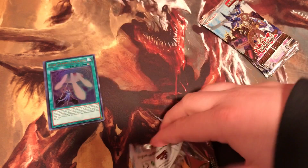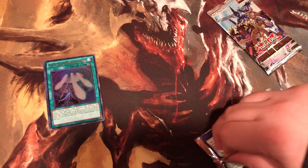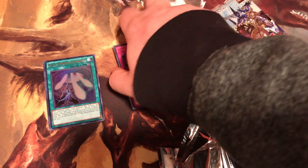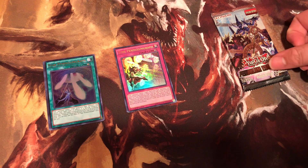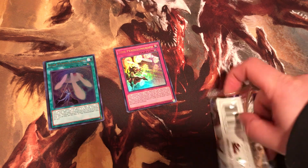We'll open all 3 packs just so we can see what we get. I think that might be the rare. Is the rare the first card in the pack? Who knows? Let's see, 5 cards per. It doesn't say anything about 5 foil cards, it just says 5 cards. So the rare might be in the front. Who knows?